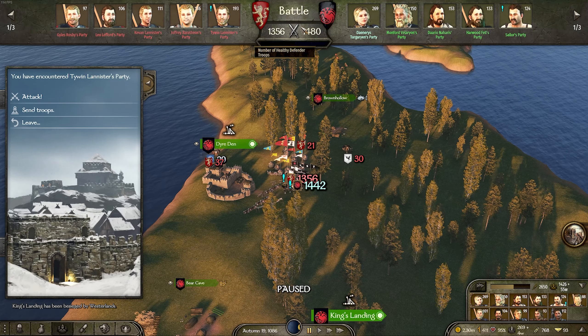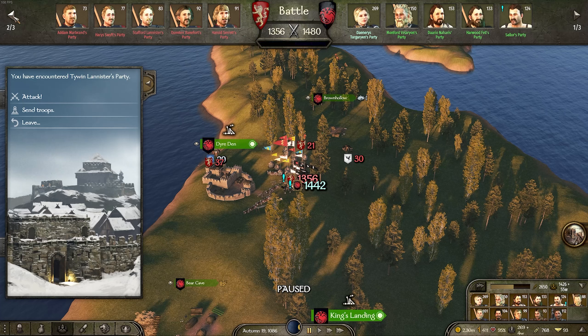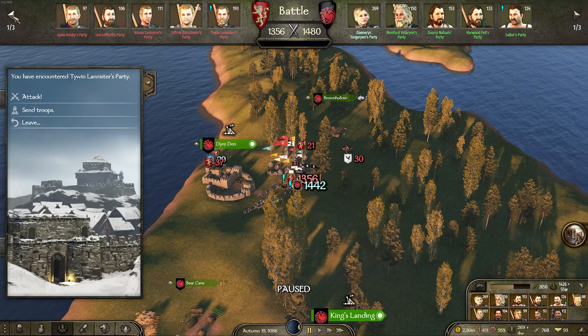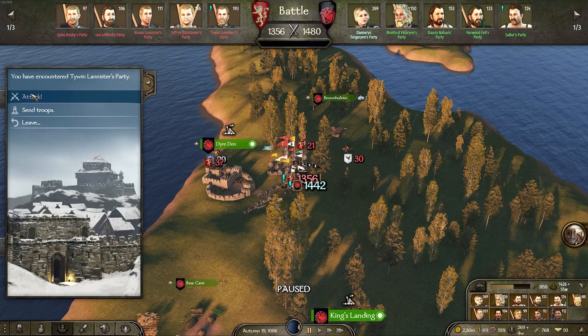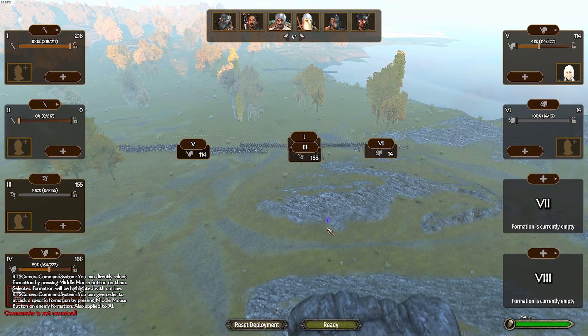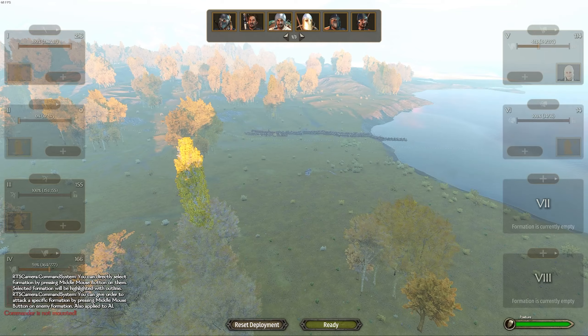This could be a close battle - Tywin Lannister, Joffrey Baratheon, Kevan Lannister, and some Braxes and Westerlings are here. If we capture Joffrey or Tywin, their heads are being sliced clean off. It's going to be a hard battle though - this is Tywin's army, so it will have elite quality. Our army is very seasoned though; we've been in battles for pretty much the past ten years in game, so it's definitely been a long time.